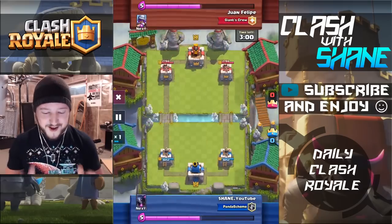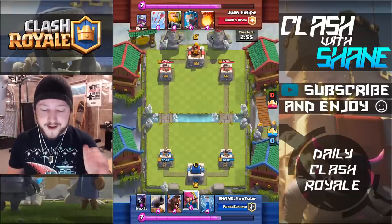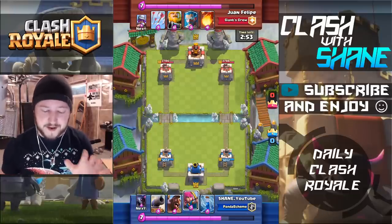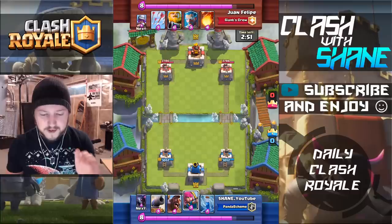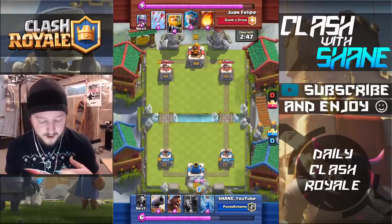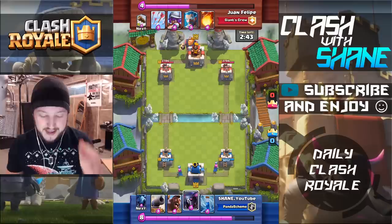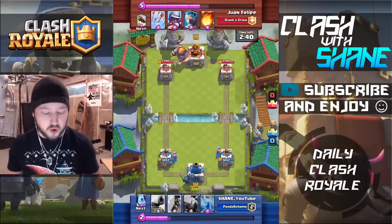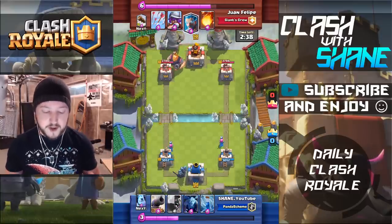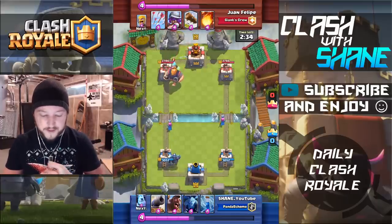Here we go guys, facing off against a member of the Giant's crew, and living up to his name, he's rocking a Royal Giant. Now I know he is a level 10, but he's rocking that classic level 12 Royal Giant, which is honestly okay by me, because we have the big P.E.K.K.A., the Mama P.E.K.K.A. guys, and she packs a punch. The P.E.K.K.A. is a really strong heavy tank killer to kill stuff like Royal Giants, Giants, Golems, and stuff like that.